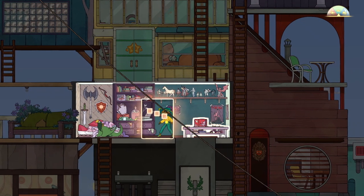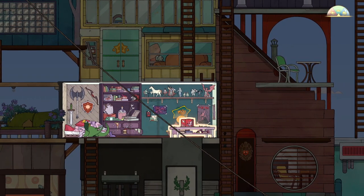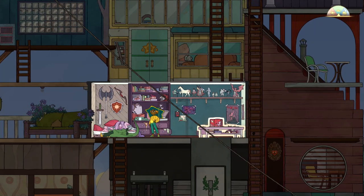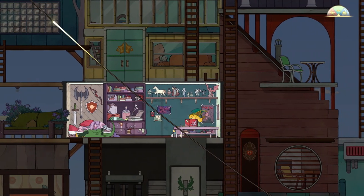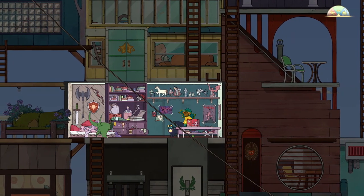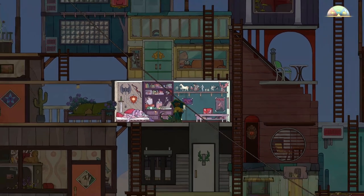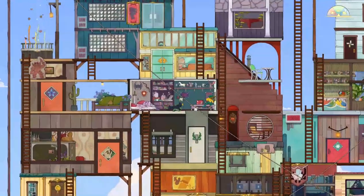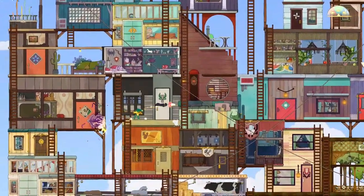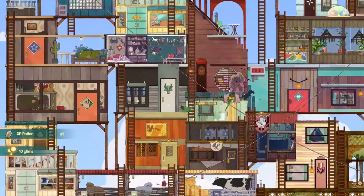This second method involves a storyboard — or something like it — in Buck's room. It looks like this. After you do the quest, you can interact with it and start the event manually. Basically, once you start the event, you just go south outside and the quest begins, and you fight to earn your XP potions.